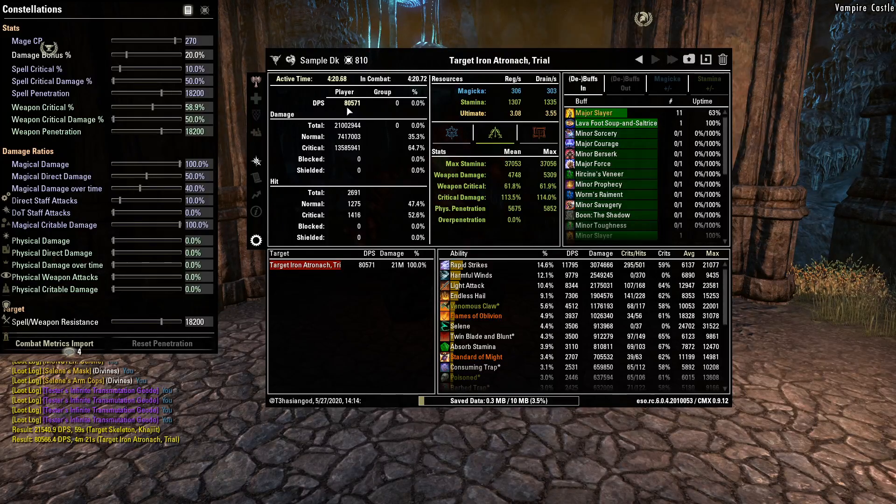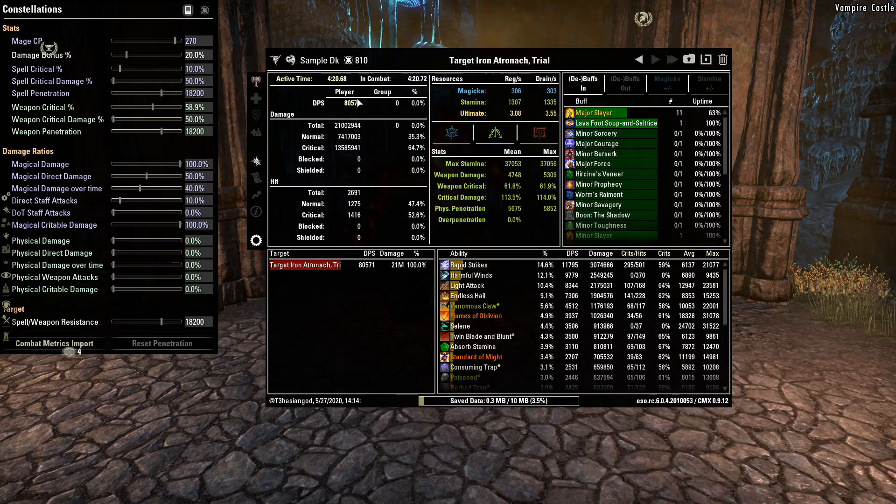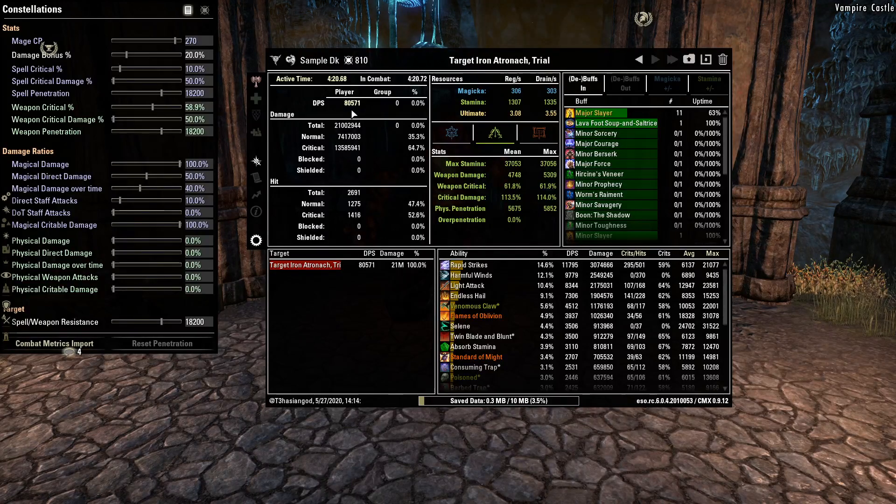Even with the absorb stamina enchant, we were pulling about 80.6k DPS, which is still very respectable. With the correct weapon damage enchant, we'd probably be pulling around 82 to 83k instead. So it's still pretty respectable, but definitely lower than Stamina Templars, Stamina Necromancers, and Stamina Nightblades. Like I said at the beginning, StamDKs tend to be on the bottom half of the stamina DPS tier list. But it's still plenty of DPS — enough to clear pretty much all content in the game — and you're the most consistent source of that Stagger debuff, so you still have an important place in stamina groups. That pretty much concludes this build video. If you have any questions, feel free to leave them in the comments below.